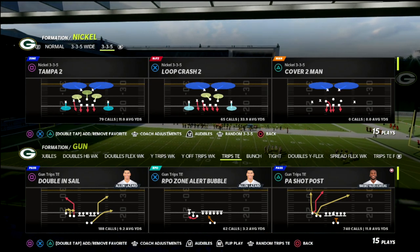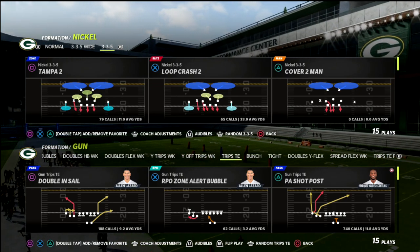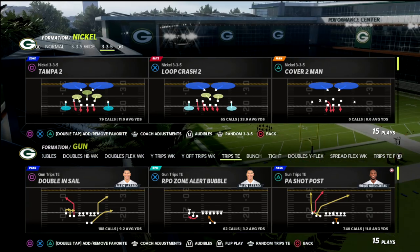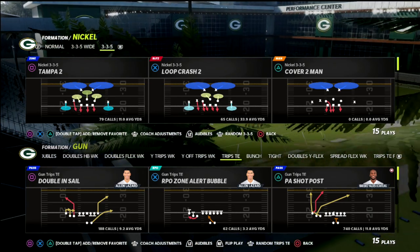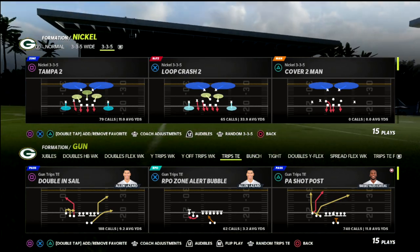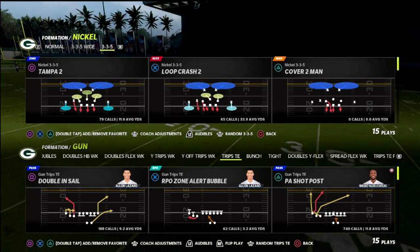In this video I'm going to teach you one of the most important tips in Madden 22 for beating 30-yard cloud flats or 25-yard cloud flats whenever your opponent wants to double Mabel. If you're new to the channel, my name is Cody — we do videos like this every single day. Today we're going to be talking about a concept out of the Detroit Lions playbook: the PA Shop Post.